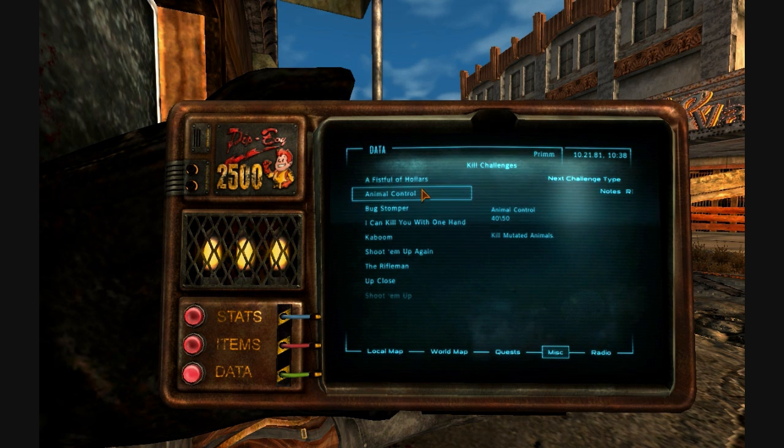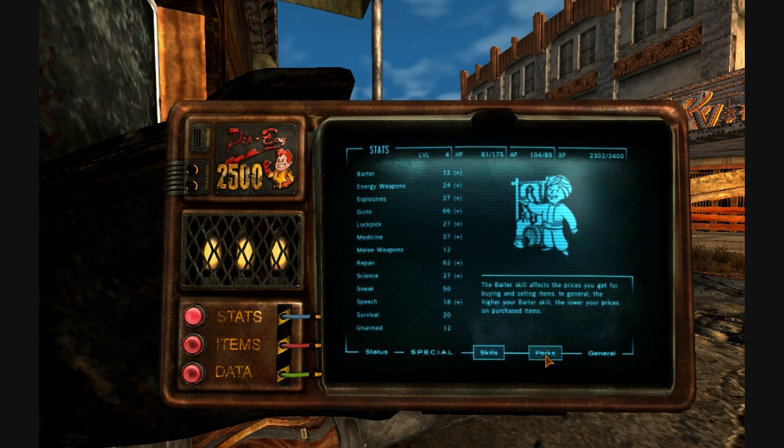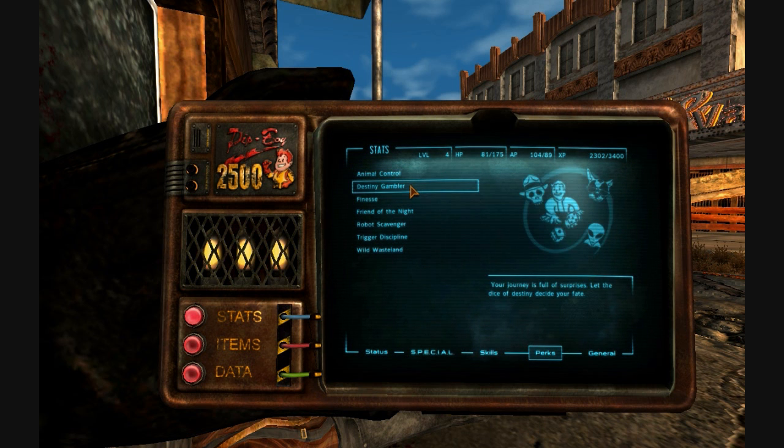Animal Control — I thought we already had something like that. Bug Stomper — maybe you can redo the challenges when you're done with them. Shoot them up, 75 of 75. Maybe not. What are our perks — what have we gained? Animal Control: you handle animals really well when they are dead and gain a damage bonus against the living ones. There's Destiny Gambler, the last perk we took.